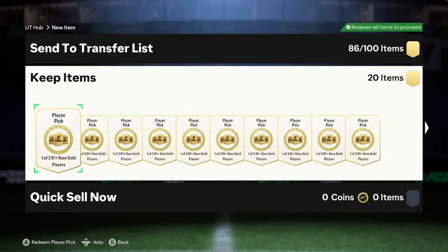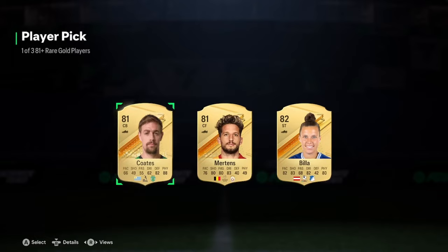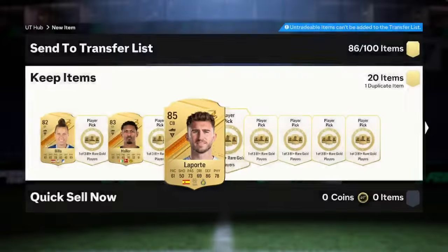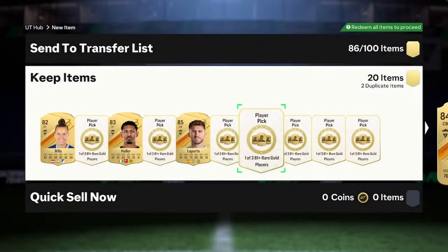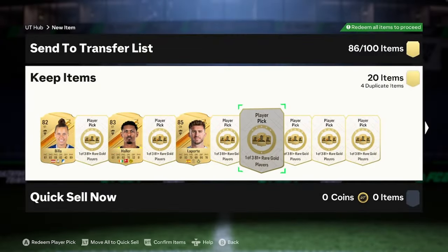Welcome to the penultimate batch of the 100 player picks — we're gonna be crafting 15 after this, but 20 of these now. We start off with an 85 team of the week — I've already packed that guy four times this promo. The exchange method is honestly amazing, boys. Let me know in the comments if you want me to make a video on it. A nice Laporte there. If you do it right with decent luck, it's 85-times-10 level fodder and it's infinitely repeatable — which is insane in March.